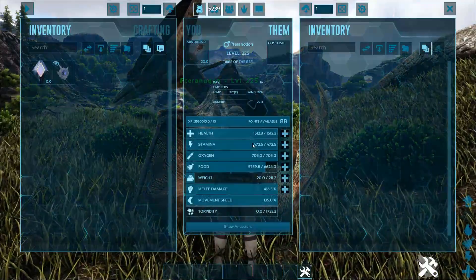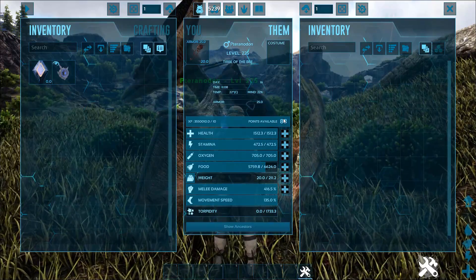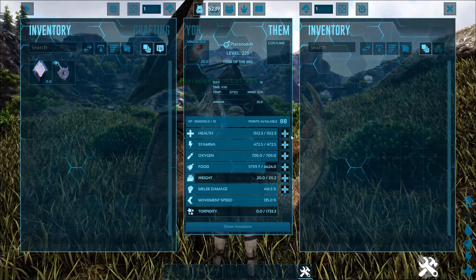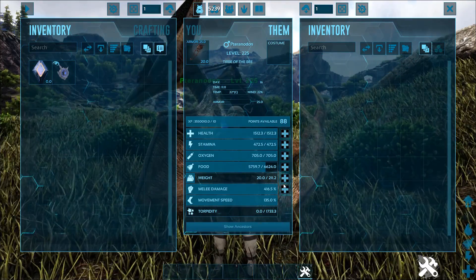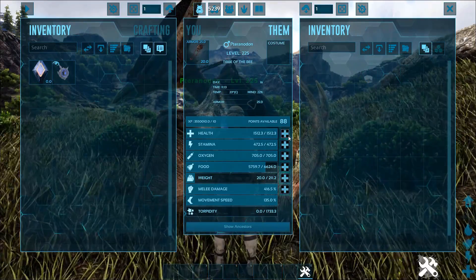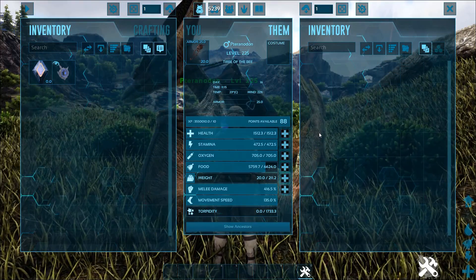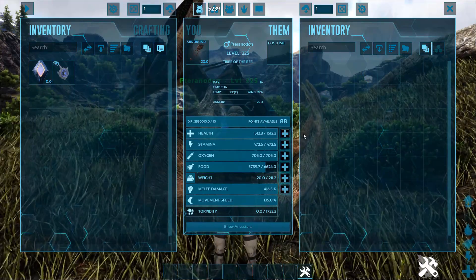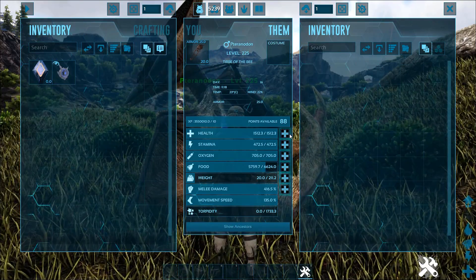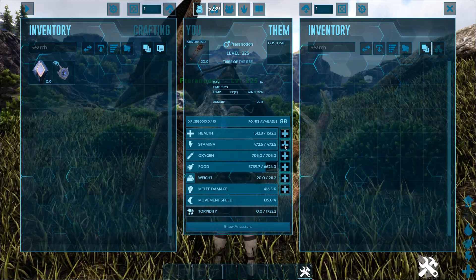The Pteranodon has a bunch of useful things. If this were an X-Pteranodon it would have those extra 88 levels, so they do have the ability to level more. There are four major stats: they used to have movement speed but not anymore — health, stamina, weight, and melee. It depends on what you're doing. If you want to do something called C-spinning somebody's base, basically trying to get into their base past their turrets just by C-spinning, you want to crank up health to almost maximum so you survive getting through.